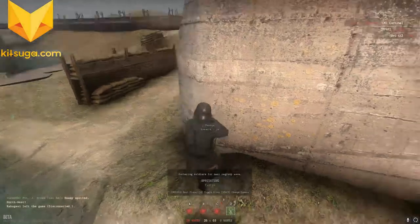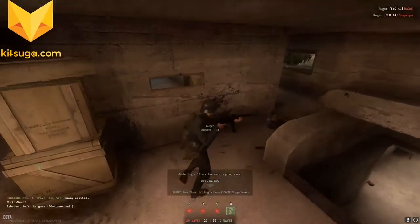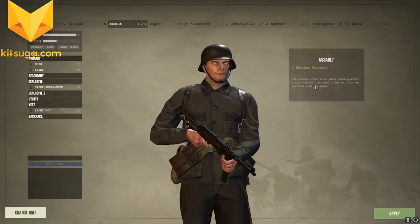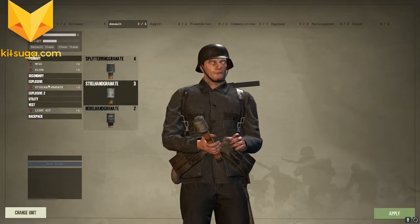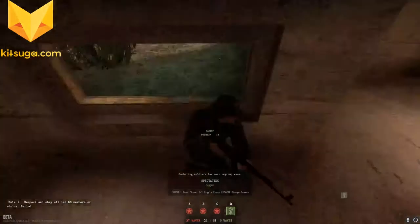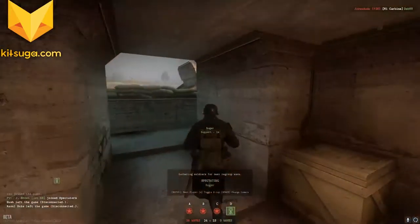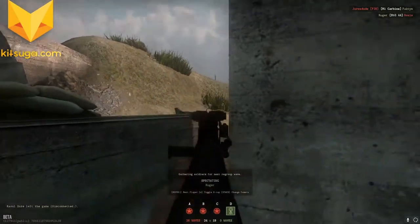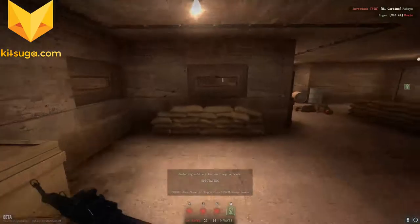I guess we'll go with Assault — something that may be a little easier to play with. It looks like Assault has quicker movement, well suited to close combat. There are different kits here — I'll look into them later. It's kind of neat: I can press X and it will show me where my teammates are. I don't know if that's going to show enemies as well. I can also watch the first person view — wow, how did he see that guy? Maybe this will help me get a little better.